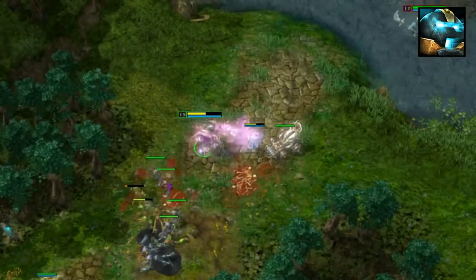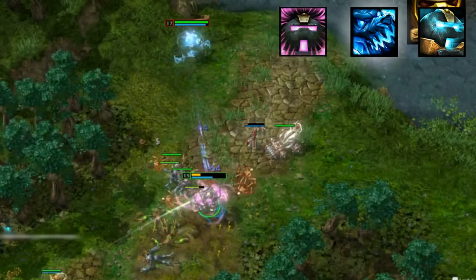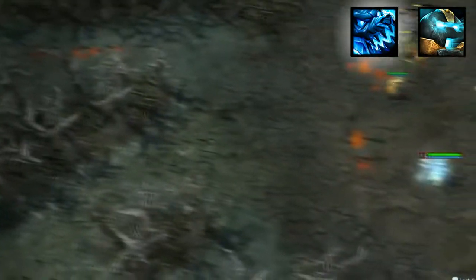One notable item that I'd like to point out as incredibly useful on Flux is Frostwolf Skull. It makes your ultimate snare everyone on the map after pulling or pushing them, making your ultimate much more effective as a counter-initiating tool.